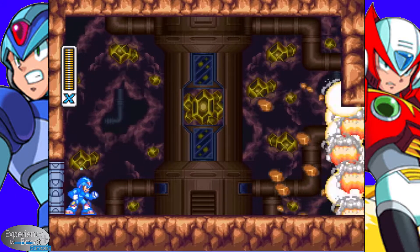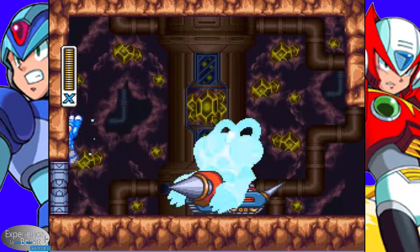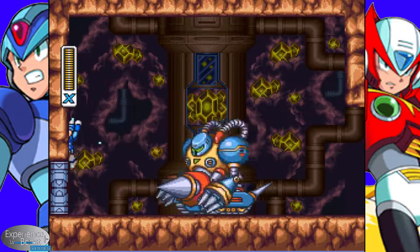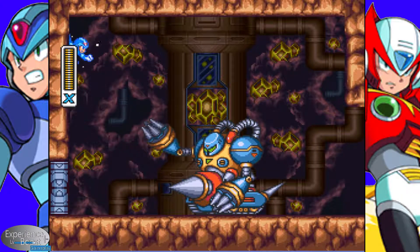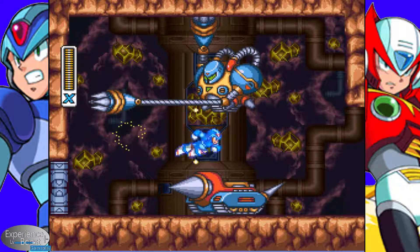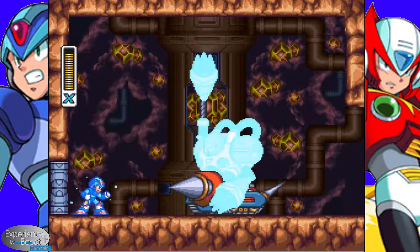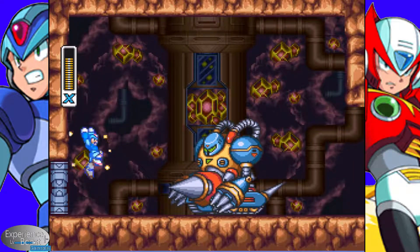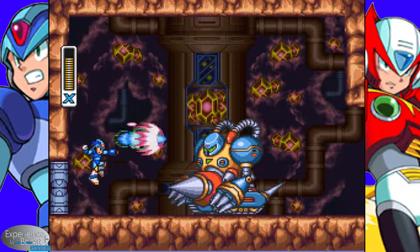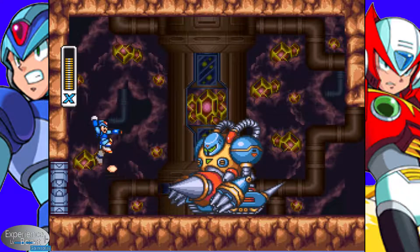And here we have a mini-boss. This guy is fairly easy. You kind of want to hang on the ground and let him come to you, kind of get him stuck in this pattern. The other attack he has is he comes up, knocks you down, and then commands this thing to come after you. So the easier, safer method is to pretty much just let him come for you. Try to give him a little bit of space up on the wall and get the rhythm down. You can just keep this guy going wherever you want him to.